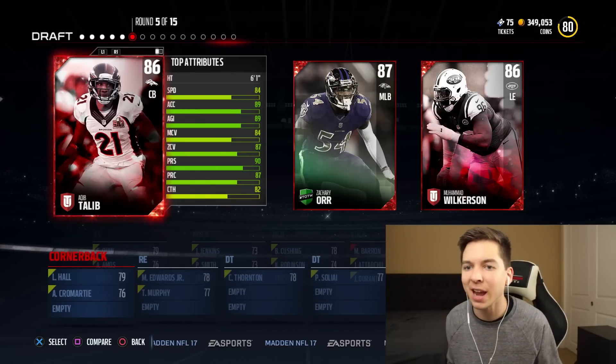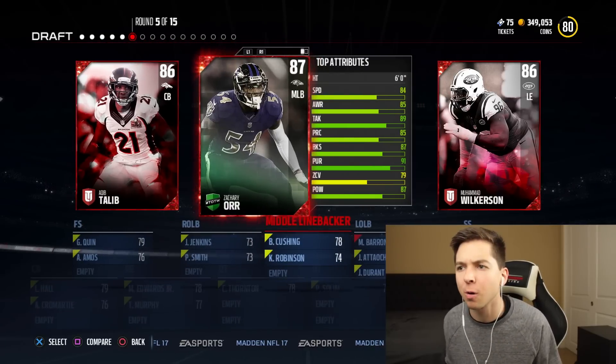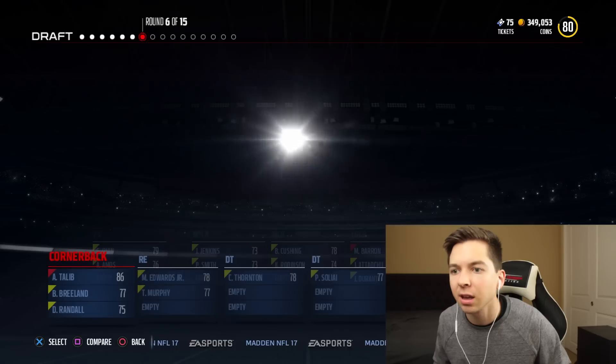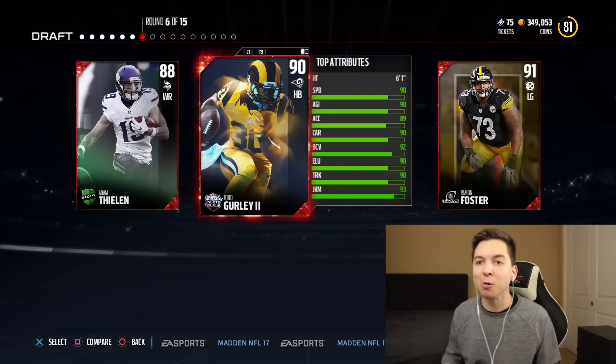We got ourselves another choice. Tlaib at 84 speed — it's actually kind of slow for a corner. Zachary Orr also has 84 speed. I'm going to go with Tlaib; we don't have any cornerbacks yet. Round six, we need a running back. We get Gurley.